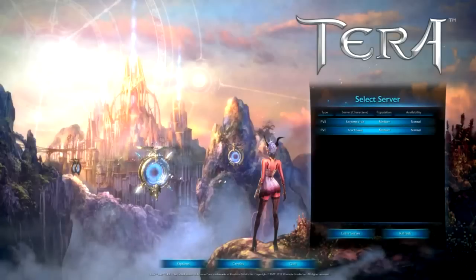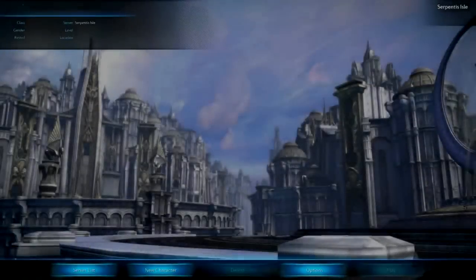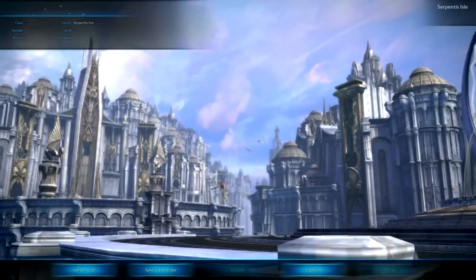So we're going to go ahead and pick our server. I'm going to go with Serpentis Isle for now. Pretty cool little warp. And this is your character creation screen. As you can see, everything right now looks really, really nice — pretty well done for just being a beta.